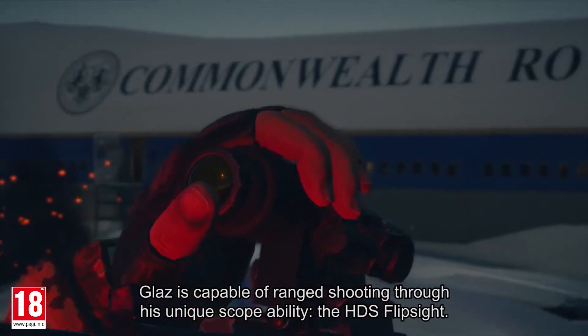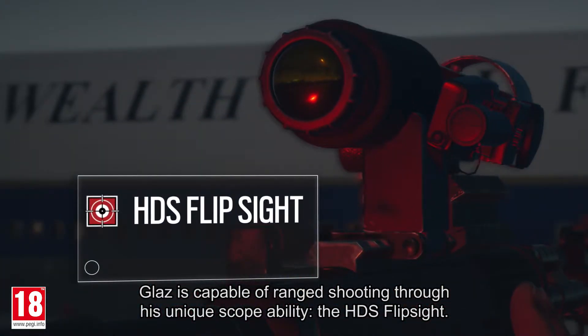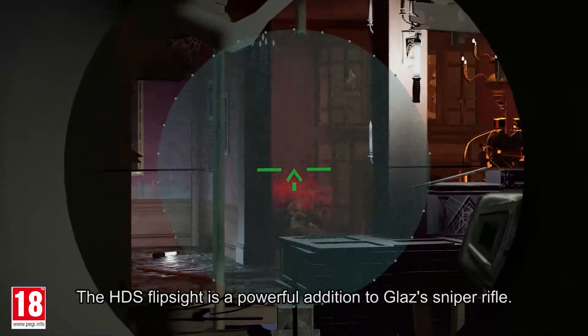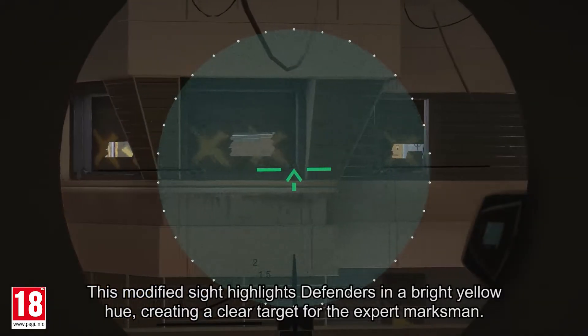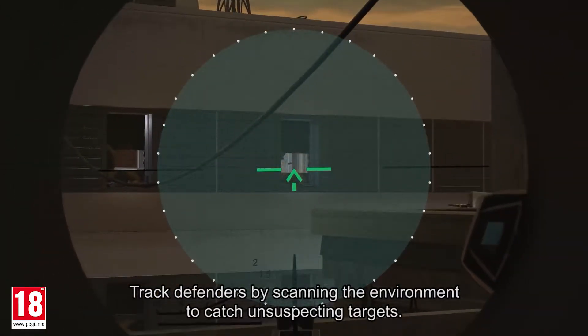Glaz is capable of ranged shooting through his unique scope ability, the HDS Flip Sight. The HDS Flip Sight is a powerful addition to Glaz's sniper rifle. This modified sight highlights defenders in a bright yellow hue, creating a clear target for the expert marksman. Track defenders by scanning the environment to catch unsuspecting targets.